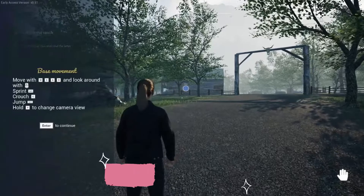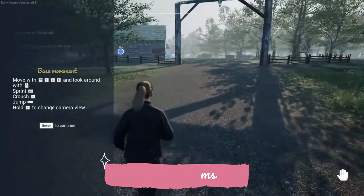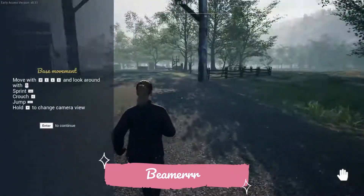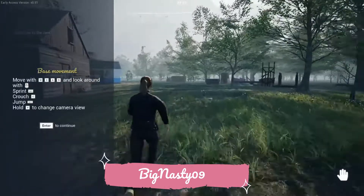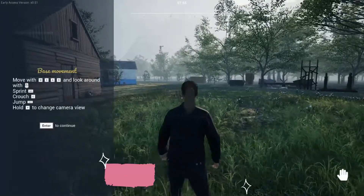We're gonna jump on in and check it out. I'm starting a new series on this, so you know what to do — get in the comments, hit the like button, all that fun stuff. Looks like we had to start over because we're on the unstable branch, which is fine — gives us a chance to remember how to play. WASD to move around, or you can just move your mouse; sprint with Shift, crouch with C, jump with Space.